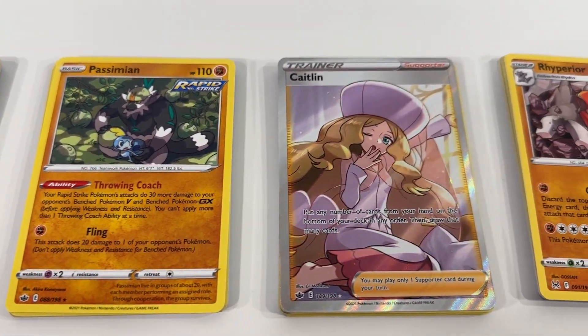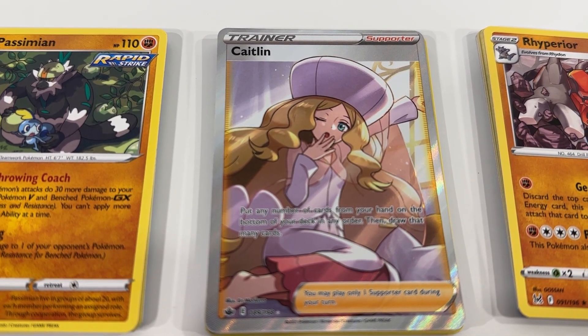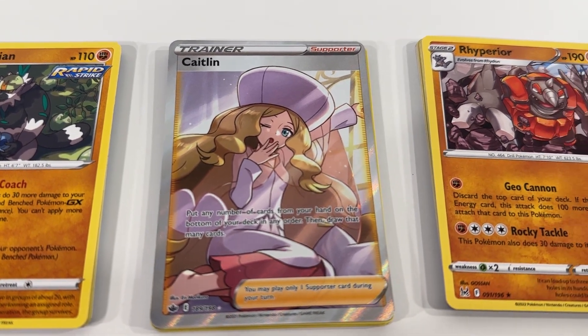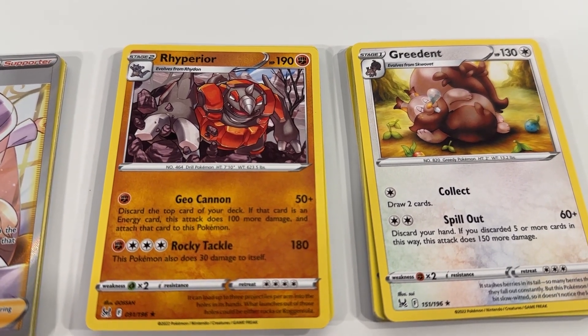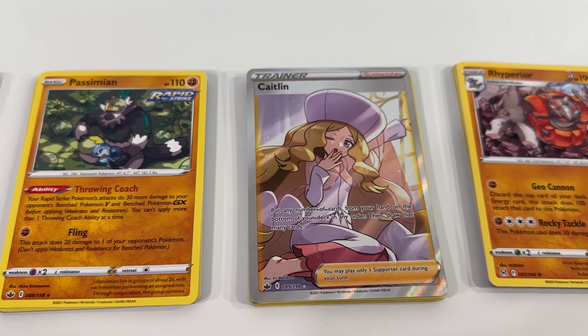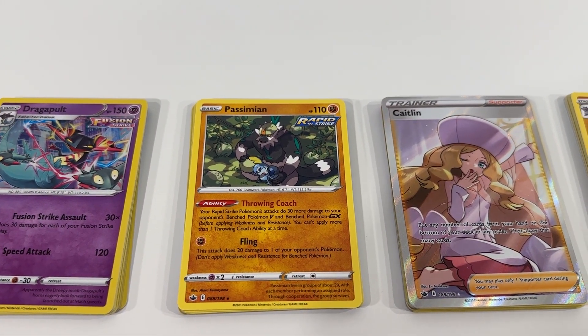Then we got a full art supporter card for Caitlyn, shiny as well — very nice. And then we got Rhyperior and Greedent. Not bad. Really happy with the Caitlyn card in particular, and the Dragapult's pretty nice too.